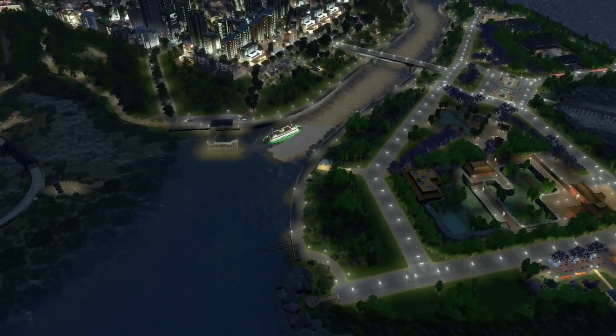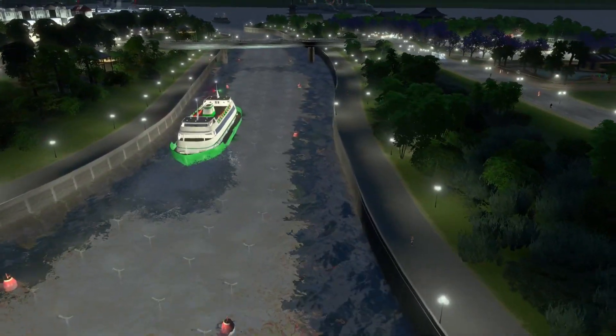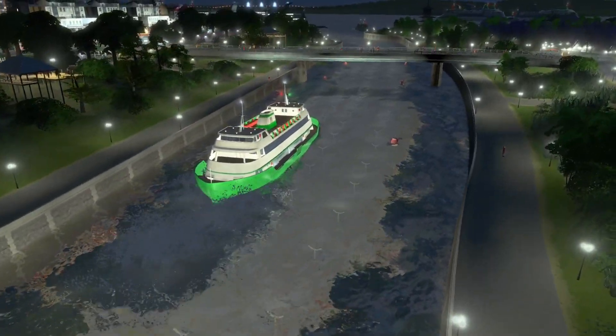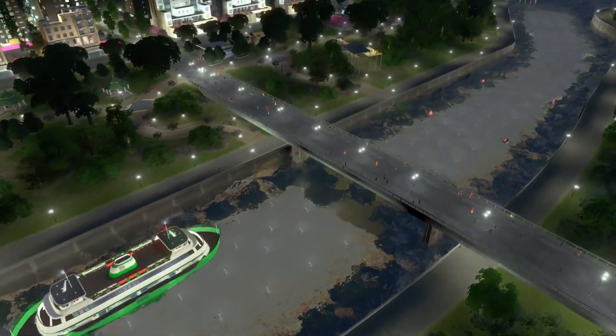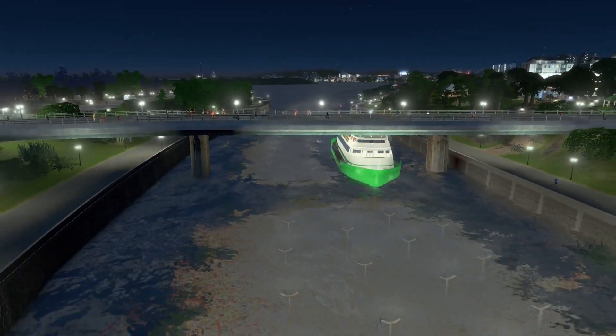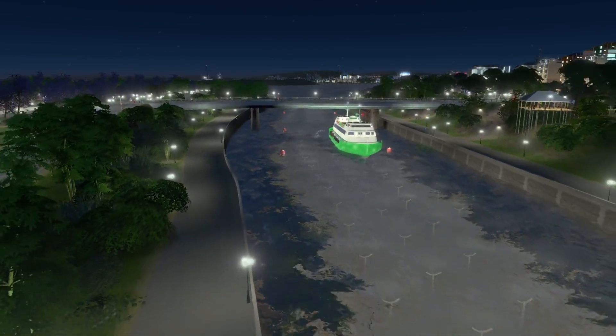And now my crowning achievement — a glowing fairy waterway. I added a ton of lights and tiling under the water, and I'm just in love with how the light bounces around in the water and illuminates the fairy halls. The play of light is just stunning. That paired with extra lighting on the key just makes this area magical.